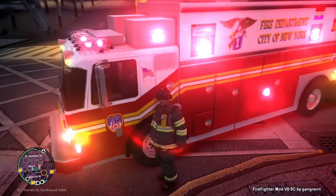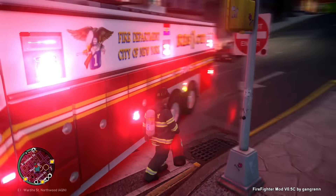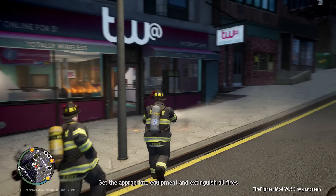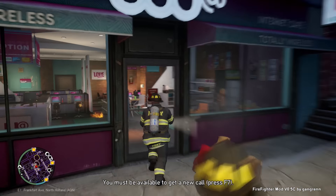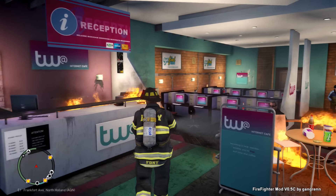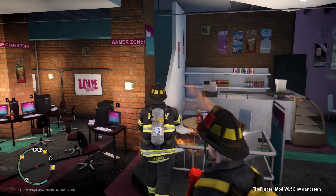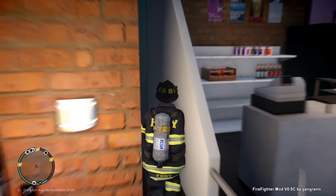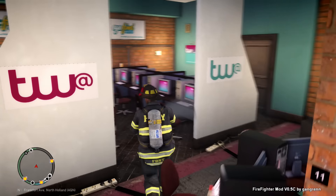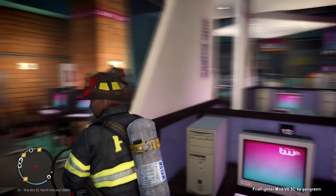Let's grab the fire extinguisher and go for this fire. We might have to rescue some people — whatever we have to do. I'm on the scene already. Why isn't anybody evacuating? I'm telling everybody to evacuate right now. Get out of here! The fire is cleared — it was kind of a small fire, probably just a computer that blew up.